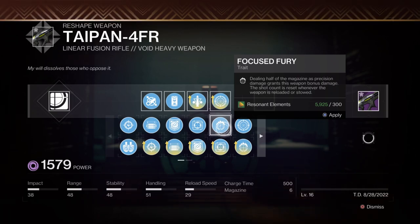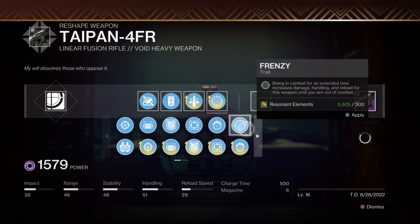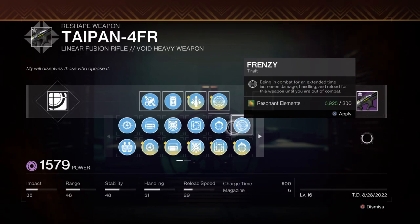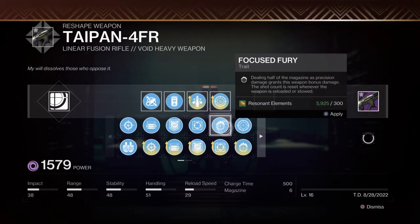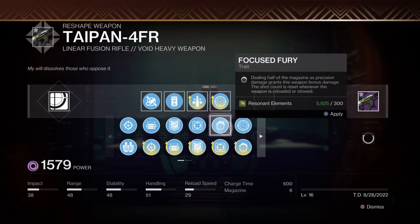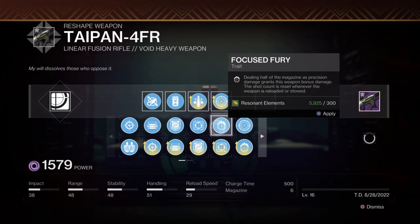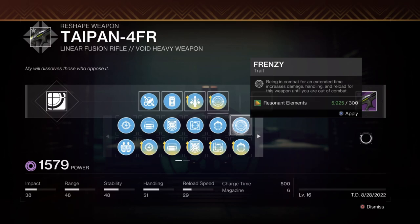Focus fury is a 20% damage bonus that procs when you deal damage for half your magazine size — very good. It's a toss-up between that and frenzy solo-wise. Frenzy procs automatically, there's nothing you need to do, and you get a 15% damage bonus automatically. Solo you're generally not under time constraints, so I think frenzy is the better choice over focus fury for this linear.